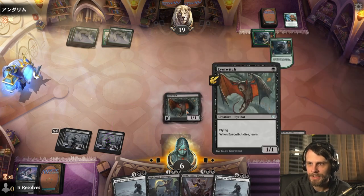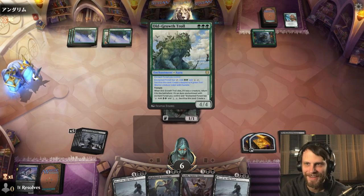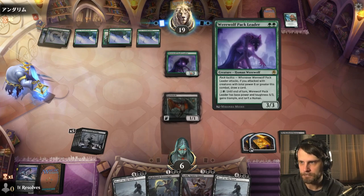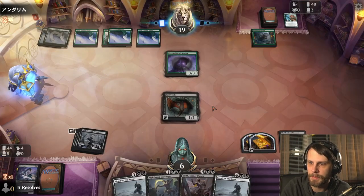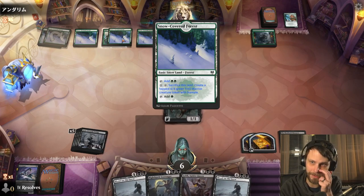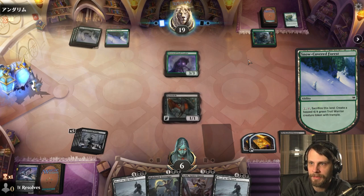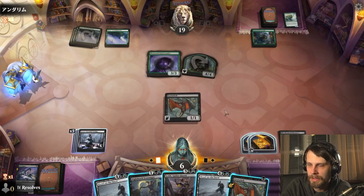Let's drop the Eye Witch — this doesn't seem like much, I know, but importantly it's a blocker. This is more what I'm worried about — it has Trample. We can actually deal with that, no problem. We've got multiple Blood on the Snows at this point, and I hope they activate this because we just get to kill it. Does it have Haste? No — it even comes into play tapped.